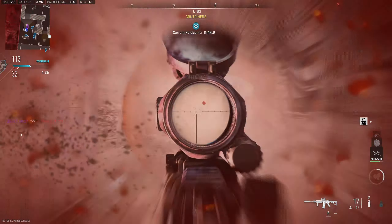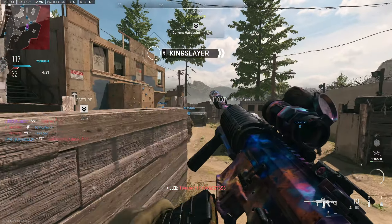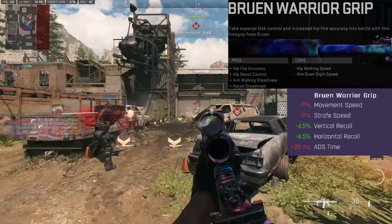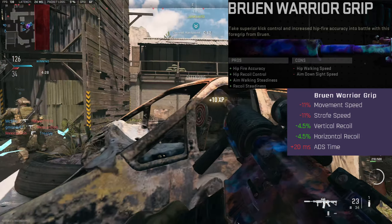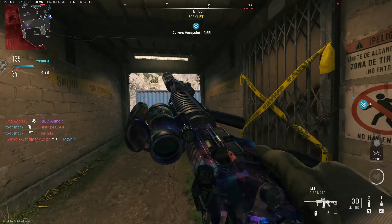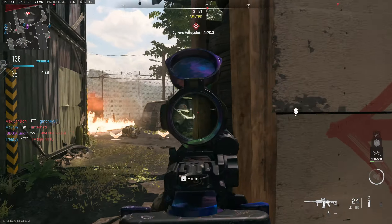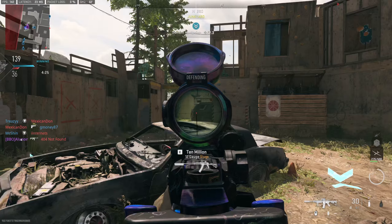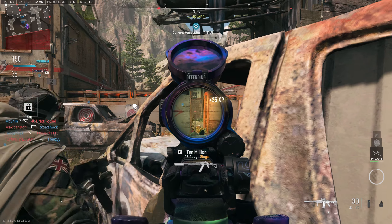It is important to note that there is a flaw in TrueGameData.com — it is unable to tell any changes within a hipfire, so some attachments are listed as having no benefit despite the fact that they do make a difference in game. This applies to the foregrip. If you were to look at the screenshot on screen, it makes the attachment look terrible: minus 4.5% recoil in every direction in exchange for significantly lowering your maneuverability and increasing your ADS time. But if you check what it says in game, it also increases your hipfire accuracy and control, and makes your screen wobble less when aiming down sights and strafing. It's really up to you to figure out if this attachment is good for you. It does significantly hamper your mobility, but it works well with hipfire lasers and other attachments that increase hipfire, so if you're one of those players who likes to go close quarters, it would work pretty well for you.